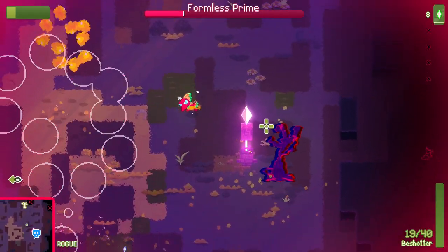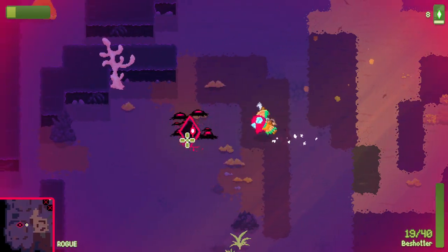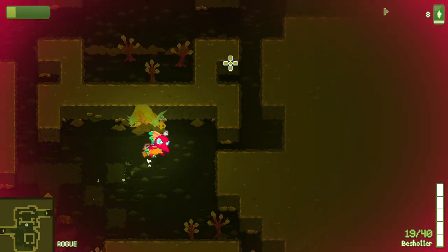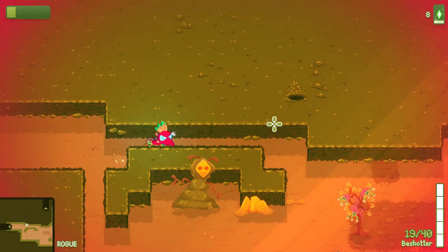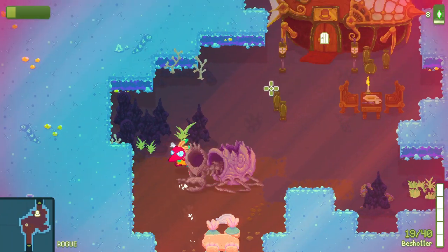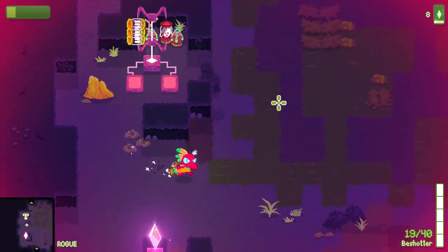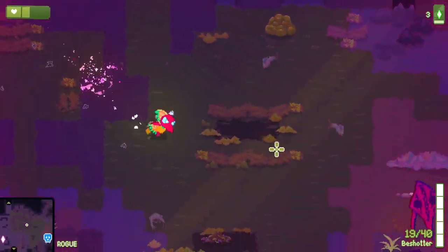Oh my god, that also made me get hit. He keeps running away from me - not a fan of that. Kind of wish that once I've completed all of the rooms, he'd just stay in one room with me. I guess that's why you probably want to be taking away portions of their health as soon as you unlock the ability to, so you don't have to keep doing this back and forth. I think we're going to have to buy a health jar here just in case.